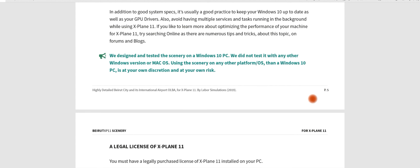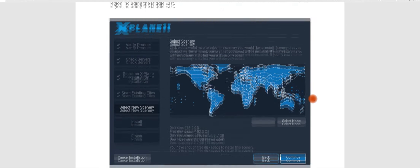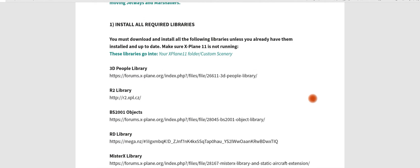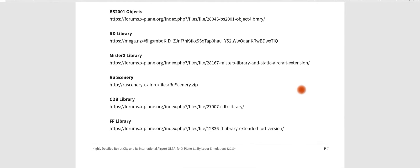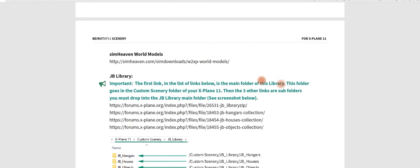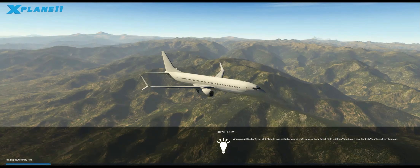It moves on then towards talking about the legal licence of X-Plane, which we don't really need to worry about too much as we've all got a legal copy. Then it moves on to installing the scenery. The important thing is it actually tells you what libraries you need — there are a few libraries, not many, but you've probably got most of them. All of the links in the document are direct to the libraries. Make sure you install the JB library files correctly.